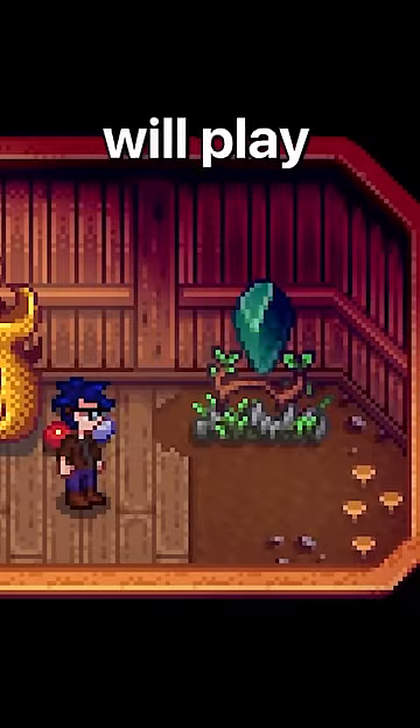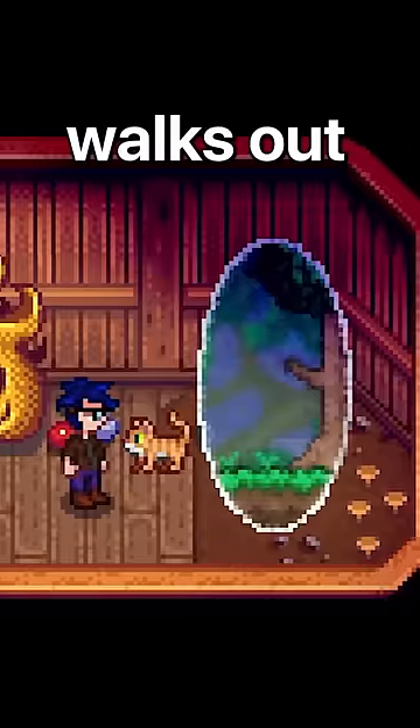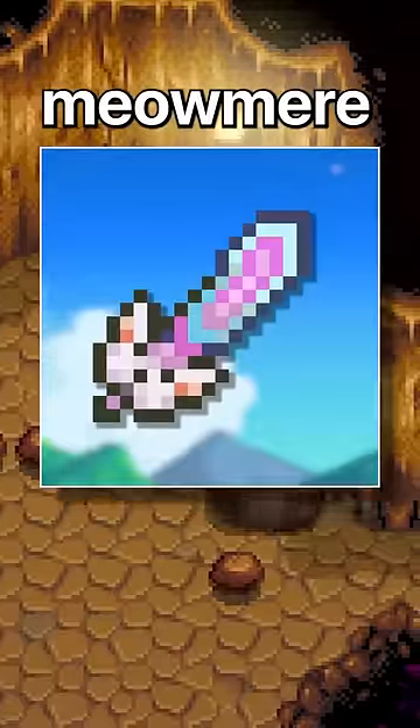Once we do that, a cutscene will play, showing the pylon opening a portal to the Terraria world. After that, a cat walks out and just hands us the Meowmere, and that's how you get the Meowmere in Stardew Valley.